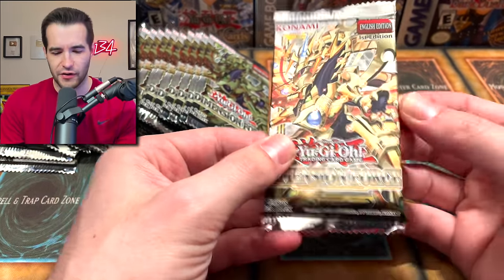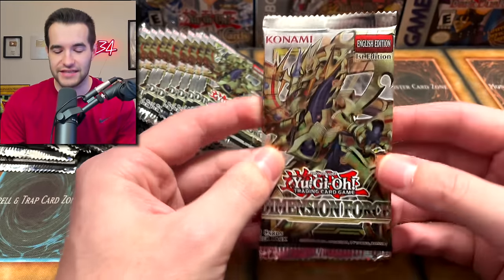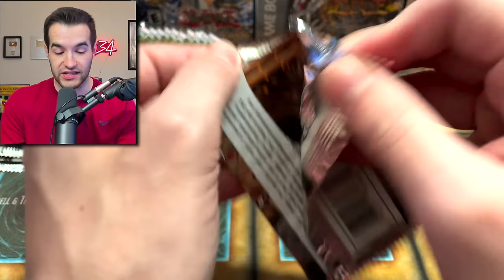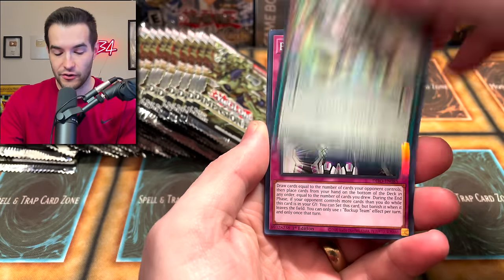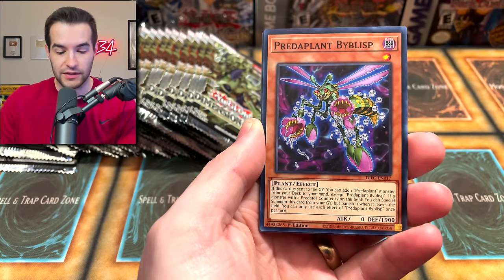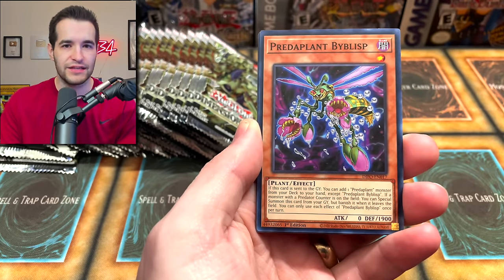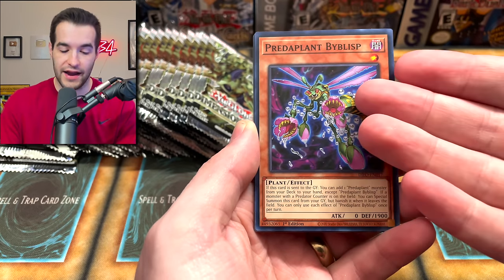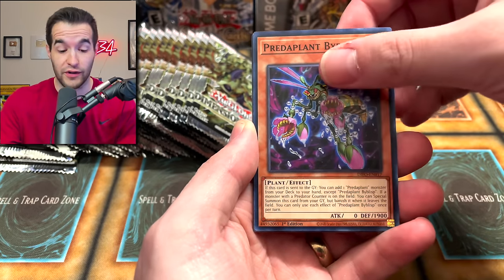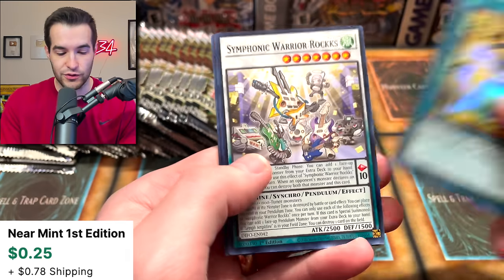These packs feel extremely tight — like there's no room. There are fat packs, and these are skinny packs. Like they barely fit the cards in there. People were saying these feel like Grand Creators, and that was where they had those double collector rare errors. And here you have quadruple starlight errors. So it might've been the same place that had this huge mess up — not looking good for them.